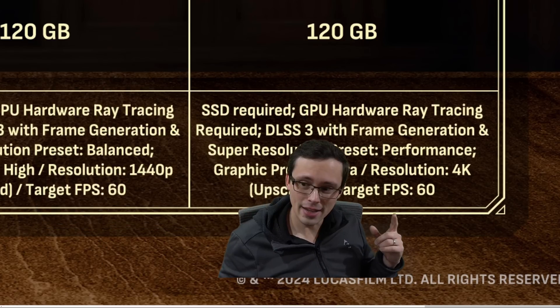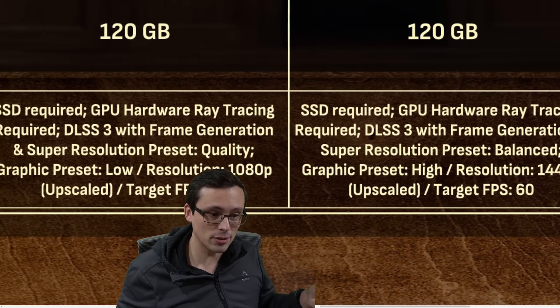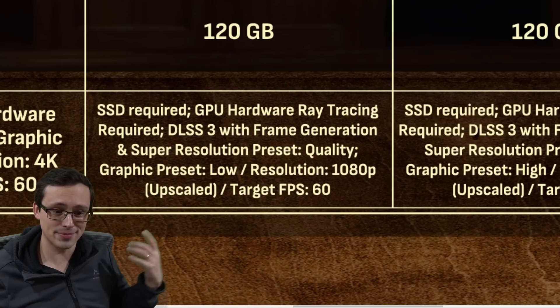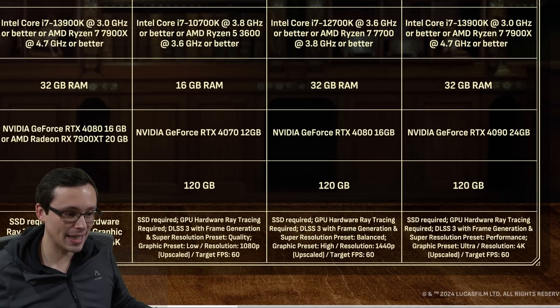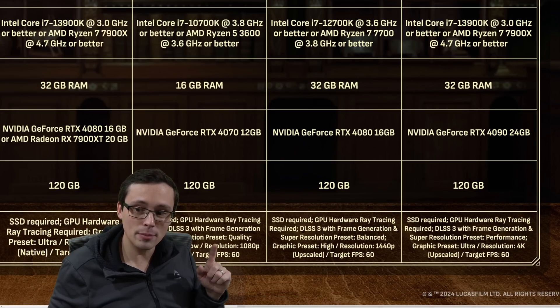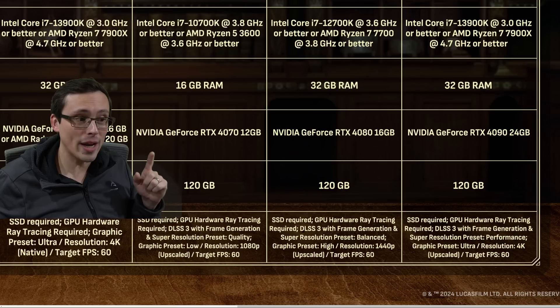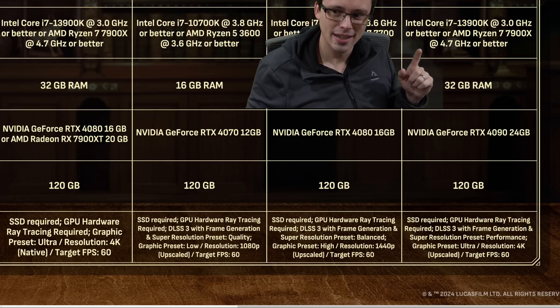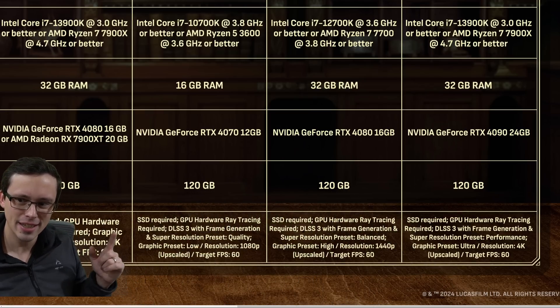But this is all with frame generation just to hit 60 FPS, and that's the problem — using frame generation for a 60 FPS target is generally terrible. I'm hoping it's actually hitting a lot higher than 60 FPS, and maybe system requirements charts just don't ever talk about going above 60 FPS. That's a little bit scary. So if you just want to play at 1080p upscaling quality with frame generation to hit 60 FPS, you need an RTX 4070. That's quite a bit. The CPU drops back down to a Ryzen 5 3600 again, so seeing the CPU scale like this, I have my doubts on whether that's actually necessary since the frame rate target doesn't go up.